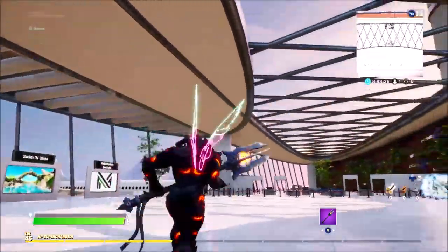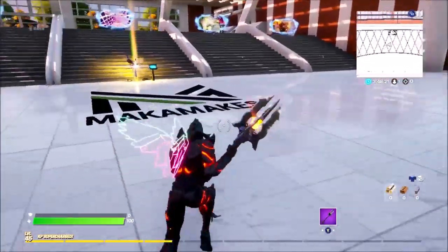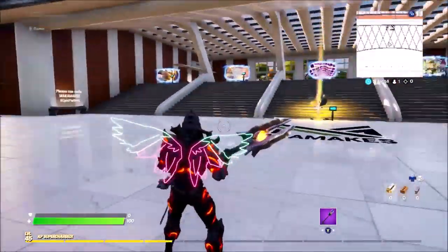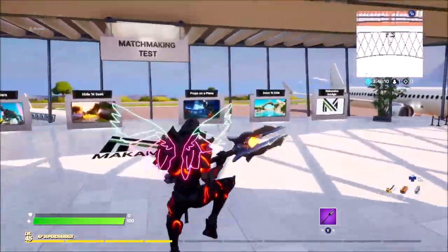What's up guys, how are the gaming here and welcome to this week's new Fortnite creative hub made by Makamakes. As you can see on the floor when you're spawning into the hub, all the matchmaking portals are here and all the featured rifts are here. It's pretty clear, pretty open — it looks awesome.